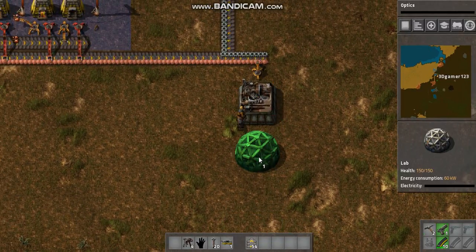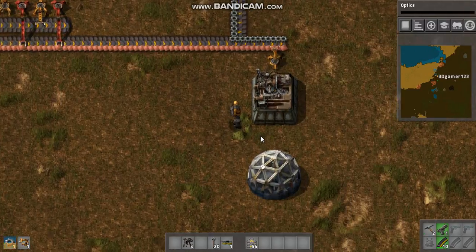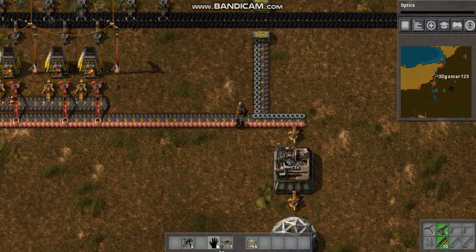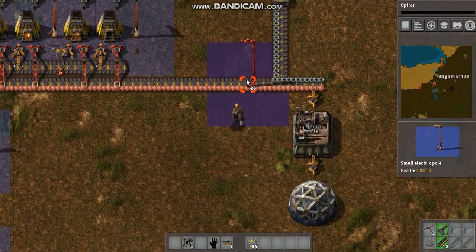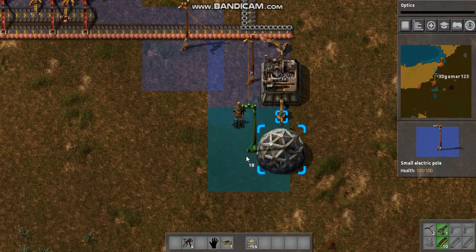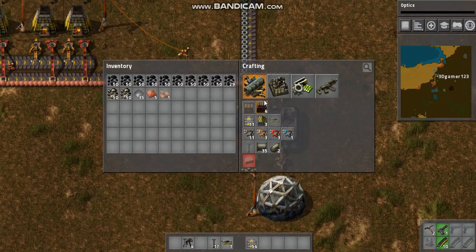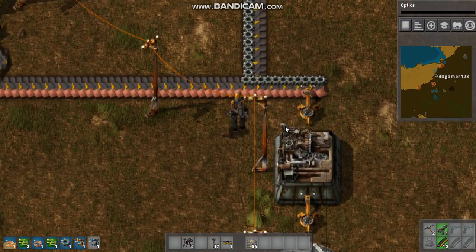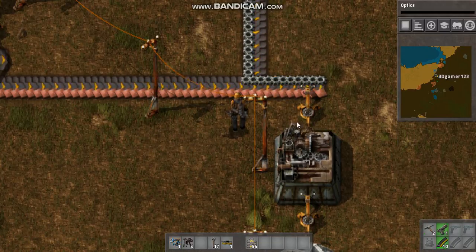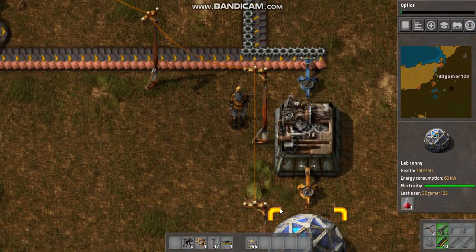For now I'm just going to connect a lab up to the system, but later on I will add an entire conveyor belt and all sorts of stuff. All we need to do is power this and it will give us automatic research. This game's basic concept is research — that's how you get farther in the game, and that's basically one of the things you need to automate right off the bat. I'm going to replace this with a fast inserter so we can get stuff going.